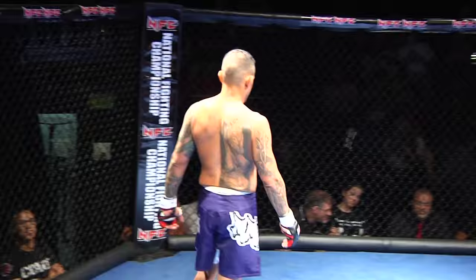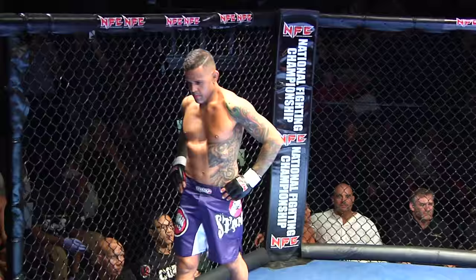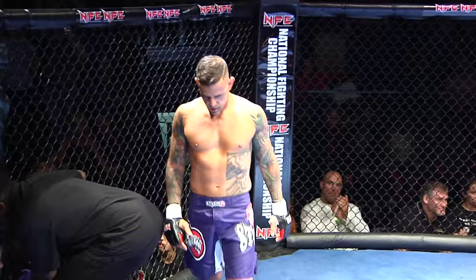And his opponent fighting out of the blue corner, standing 5 feet 6 inches tall, he weighed in at 145 pounds, 21 victories, 16 defeats, 1 draw, representing Team Octopus, from Atlanta, GA, Diego the Octopus, Sarayva!